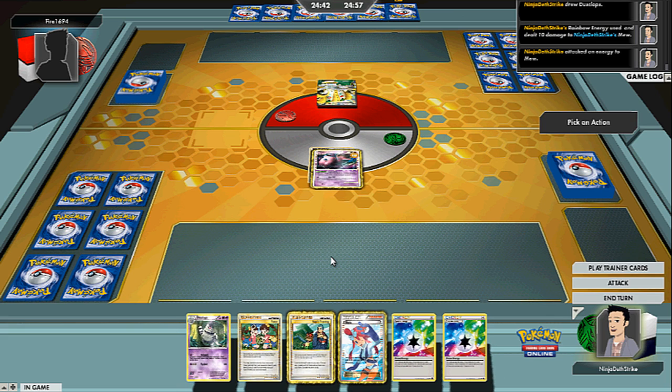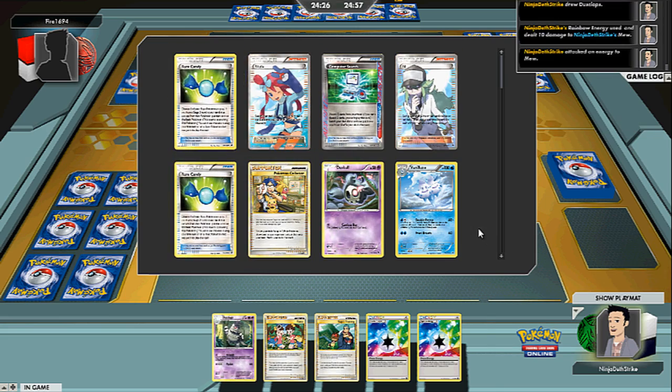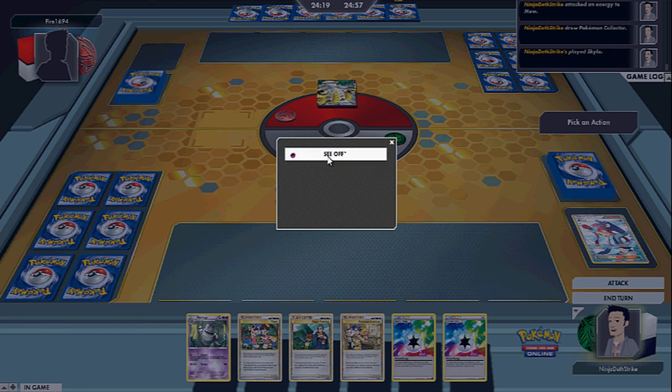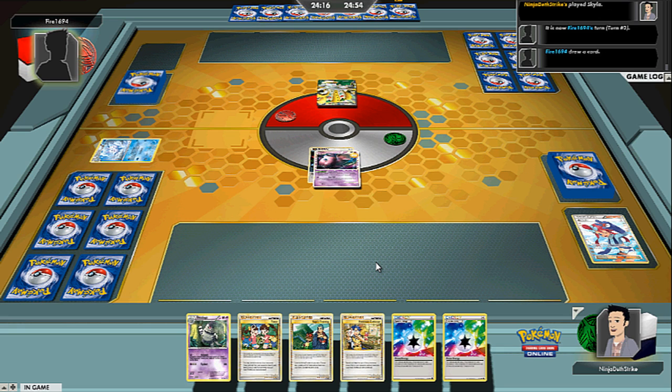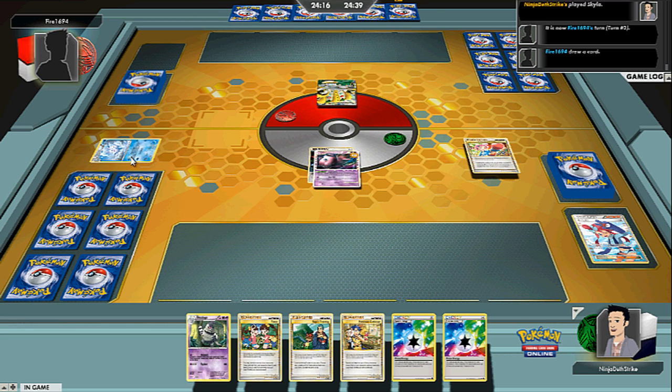We get our ideal starter here with Mew EX. Unfortunately, don't have a whole lot going on beyond that. We will be able to get a see-off here, but I think I'm going to have to Skyla for a Collector so we can use that next turn. Mew Prime is similar to Mew EX. Instead of using attacks on the field, though, it uses attacks from the Lost Zone. Its attack Lost Link lets you choose one Pokemon from your deck and send it to the Lost Zone, and from there you can use the attack. So the first turn you definitely want to see off something, and in this case I'm going to see off this Vanillox.